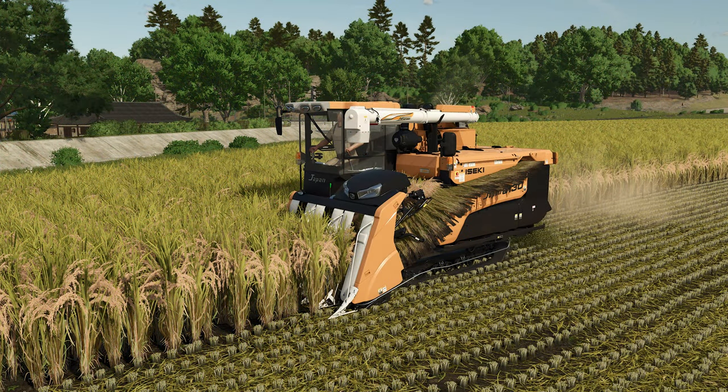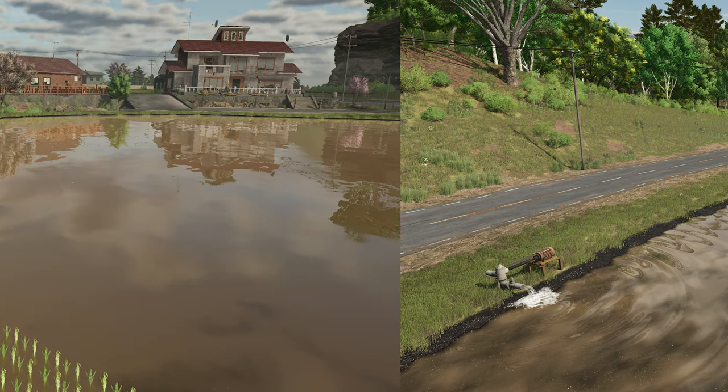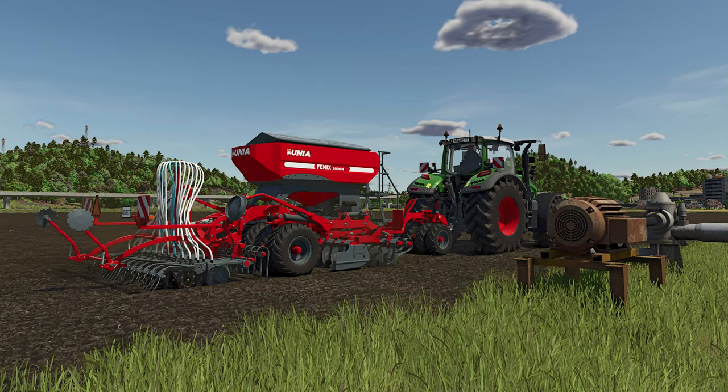Another difference between standard rice and long grain rice is that while both crops require flooding, they are flooded at different times. For standard rice, planting is done in a flooded field, whereas for long grain rice you seed the field first while it's dry and then flood it afterwards.